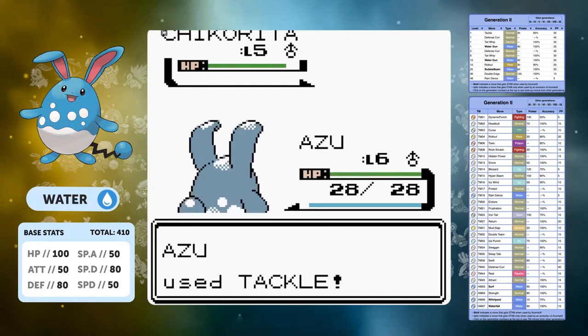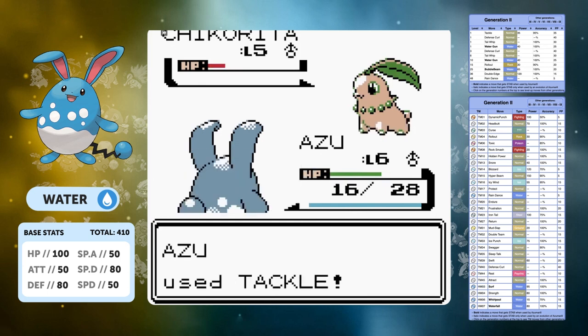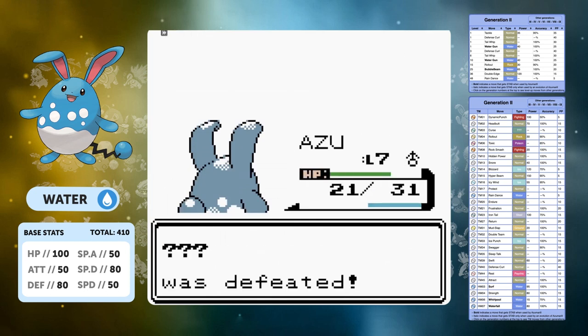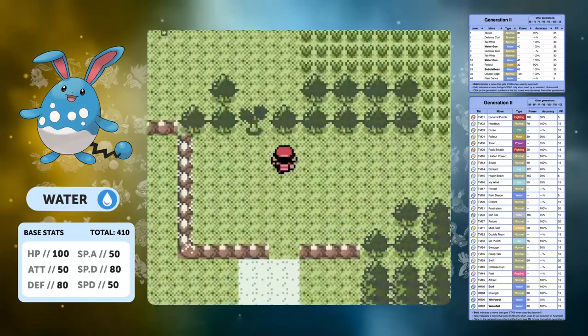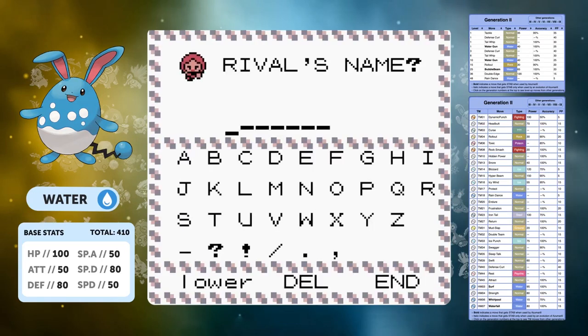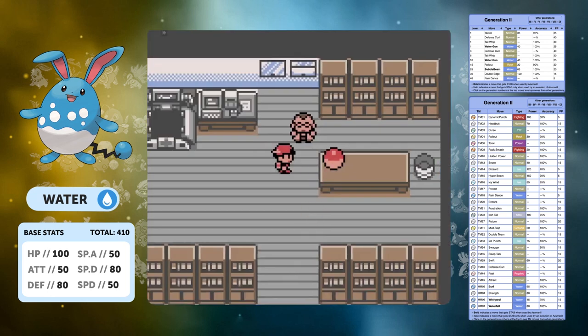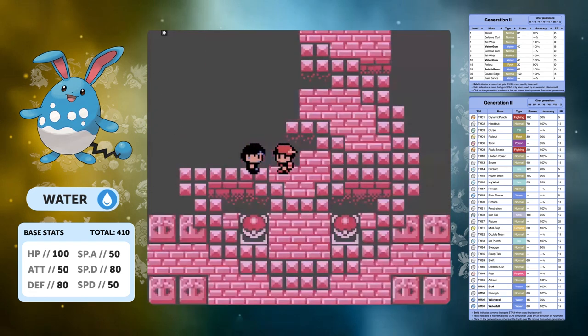This brings us to the very first rival battle and we're at level six after a tiny bit of training on the way to Mr. Pokemon's house. This Chikorita is nothing to worry about — Tackle is more than enough to take it down. We get to level seven and can move on to naming our rival. Our rival for today is William Cherry, a subscriber who joined in the Month of Retro Brown back in December. Thank you for subscribing!